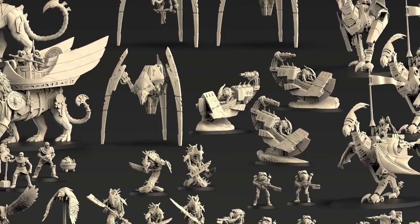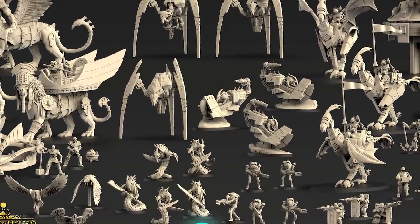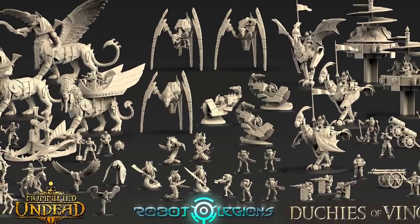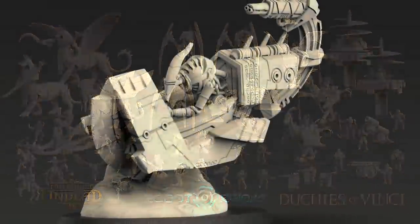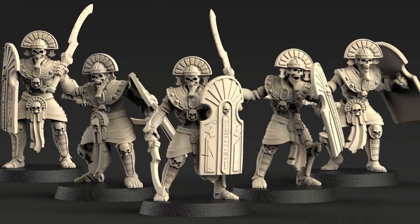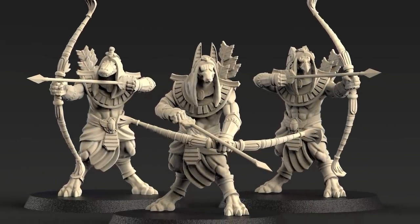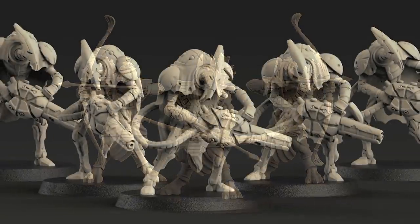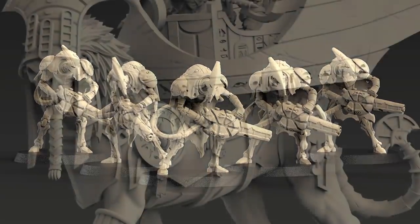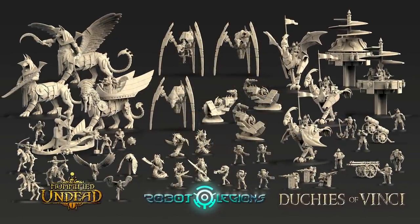One Page Rules offer a ton of home-printable models in a few core themes that keep growing so you can add to whatever armies you're playing. They fit perfectly within their own approachable rule set that simplifies wargaming into one page of easily digestible rules - a perfect starting point for introducing new players and casual gamers. These models are not limited to that game either - you can use them as proxies in whatever wargame or skirmish game you play, or even for role playing. In a time when official models from gaming giants are absurdly expensive and often artificially in short supply, One Page Rules puts the power back in the hands of hobbyists, letting you print an infinite number of models at your own leisure. I'll put a link to their Patreon in the video description.